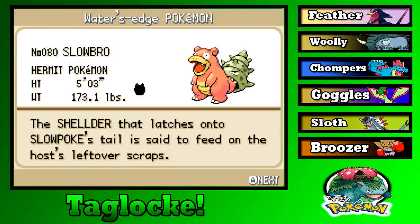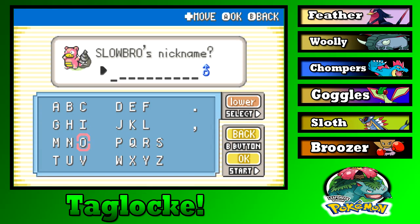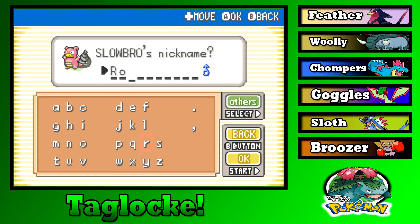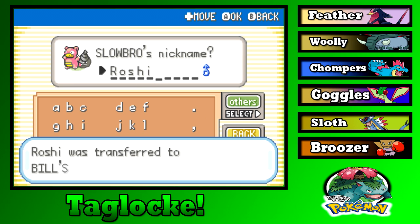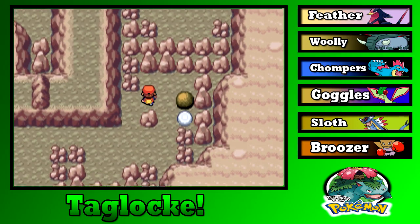I only have one name when I think of a hermit, and that is Roshi — otherwise known as Master Roshi. You don't really fit him but, you know what, whatever. I might use you in the future, Roshi. We'll see when we get out of here.